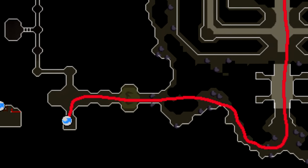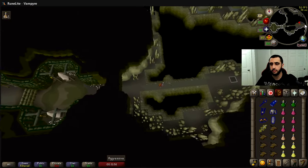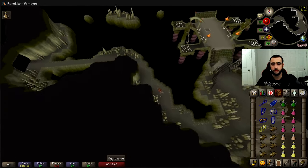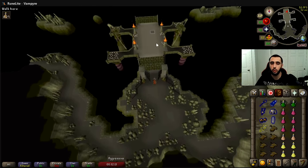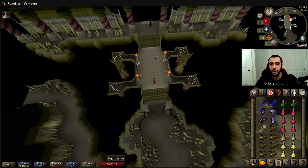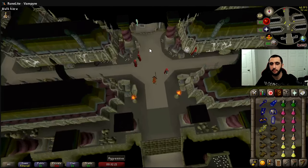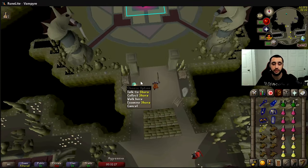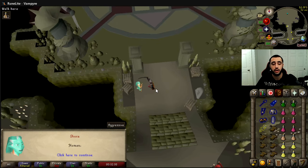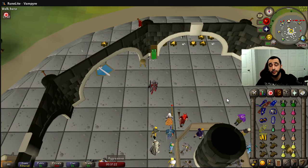Once downstairs, run immediately east and once you reach the first three-way section, run north. It's pretty obvious you're getting somewhere when you see all the NPCs. For your very first time, before you can fight Nightmare you have to speak to Shura — click Talk and go through the entire dialogue with her. Once that's done, you'll be allowed to fight the Nightmare.